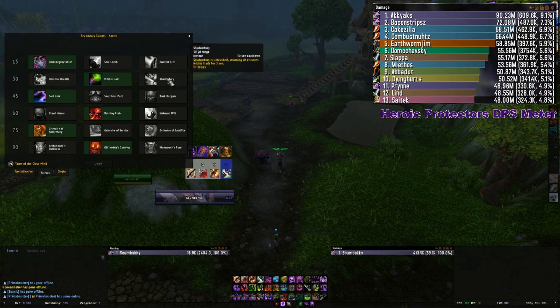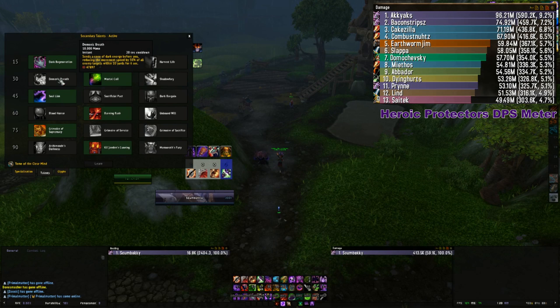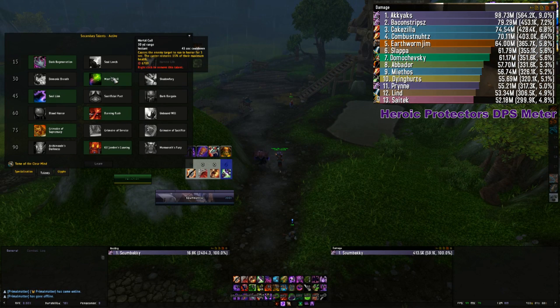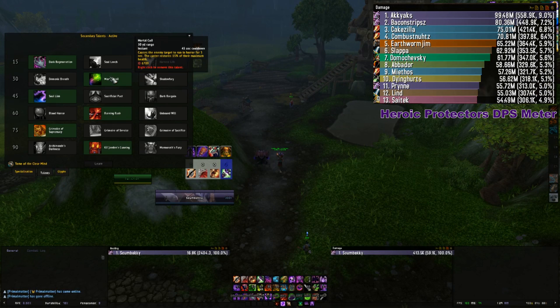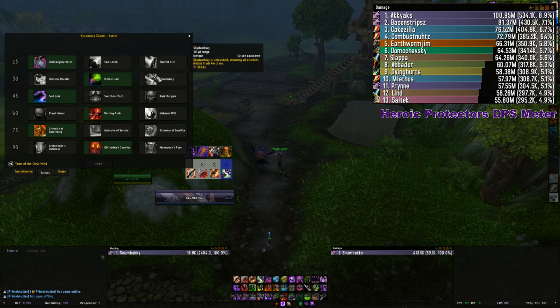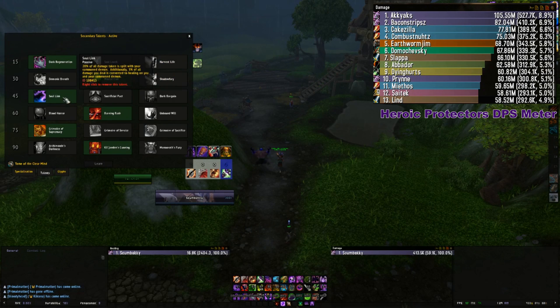For level 30 talents it's really diverse and situational depending on what encounter you're doing. Demonic Breath is an AoE slow that reduces movement speed of all mobs by 50% but does no damage. Mortal Coil is probably the one you'll use most — 45 second cooldown that gives you 15% of your health back, really nice for those oh-shit moments when you take a big spike of damage. Shadow Fury is an AoE stun if you need help with crowd control.